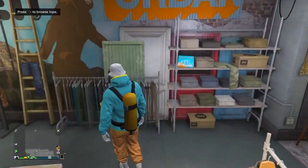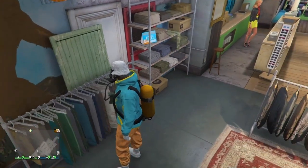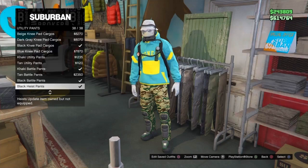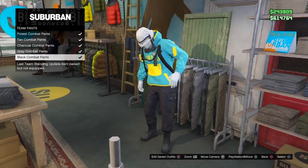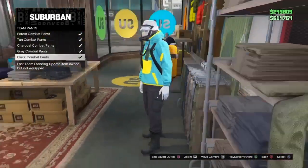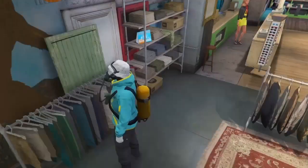Once you guys are at that clothing store, go over to the pants section. From there, scroll down until you see team pants, and put on the black one. The black combat pants should be the last ones, so go ahead and put those on.